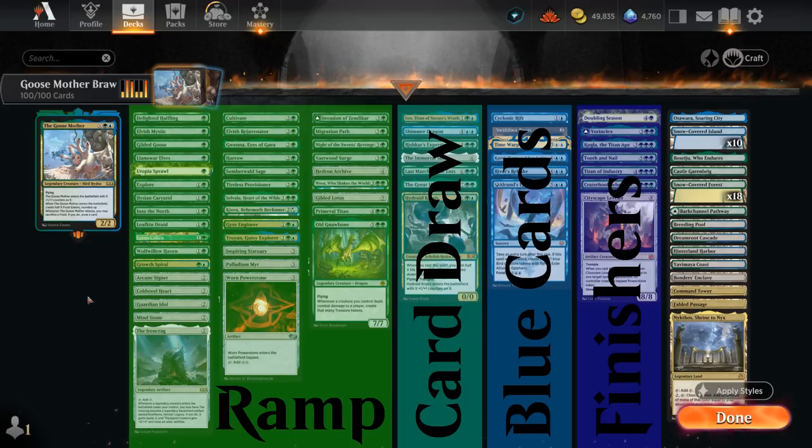We've got lots of great 1 and 2 mana ramp options, 3 mana cards that often generate more than 1 mana, and then at 4 and 5 mana we have some more nice options. Then we get to card draw effects. Hydroid creates another nice mana sink similar to the Goosemother, and then cards like Last March of the Ents and Rishkar's Expertise which can draw us a ton of cards after making a huge Goosemother. We've got blue cards with some bounce effects to control the board, extra turns to combo with Goosemother drawing cards, and some green finishers with ways to destroy opposing permanents.